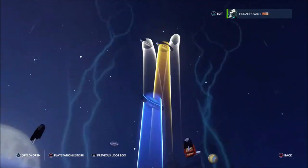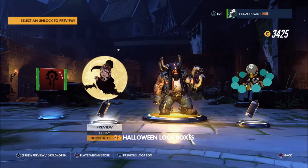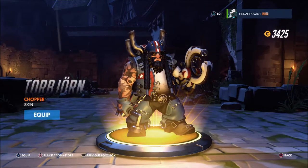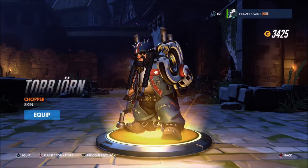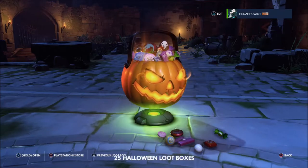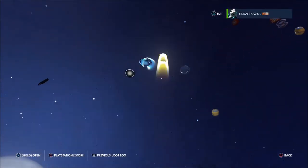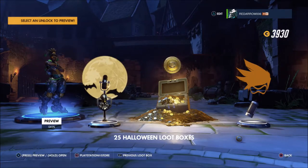A lejo — everything's a dupe except for this Biker or Chopper Toblerone skin. Yeah it's okay, I think I've got the Blackbeard one which I prefer so I'm keeping that. Another legendary — that's just cash. It all goes towards it I suppose.